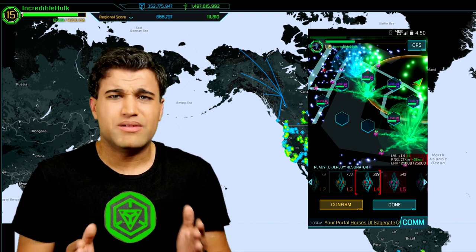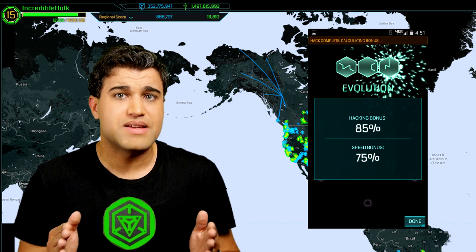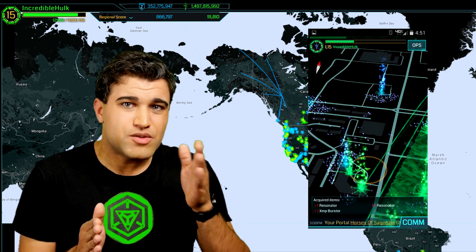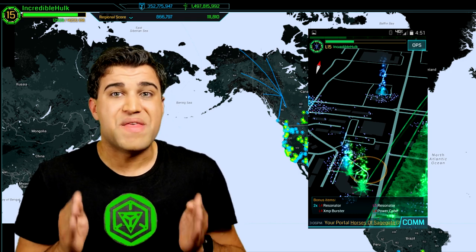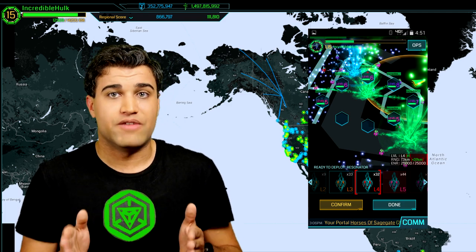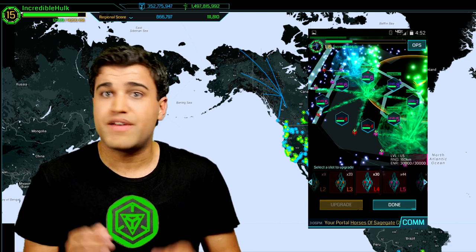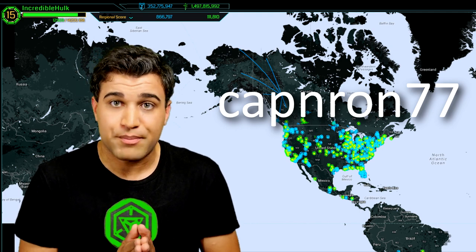We're used to normally hacking this portal, but if you glyph hack it instead — it's a pretty easy glyph hack, just 3 sequences — you're actually going to get not just the regular 1 to 3 resonators, you're going to get somewhere between 2 and upwards of 8 resonators off of that hack. So you're not only not going to lose inventory, you're actually going to build inventory over time. After you finish that, you can fill out the rest of the portal and you're all good to go. Thank you again, CaptainRon77, for sending in that pro tip.